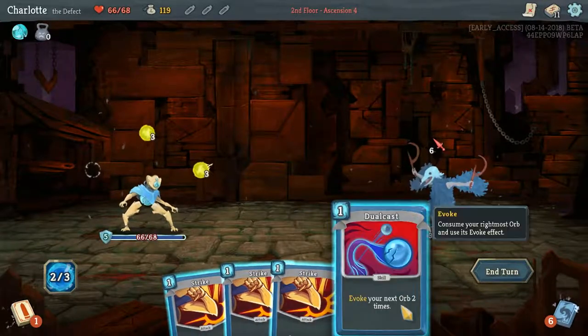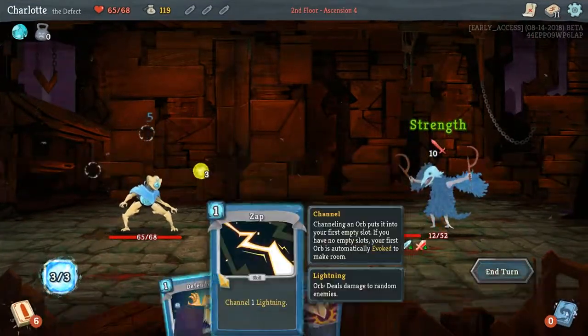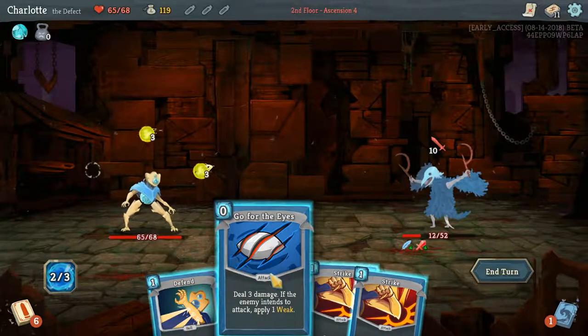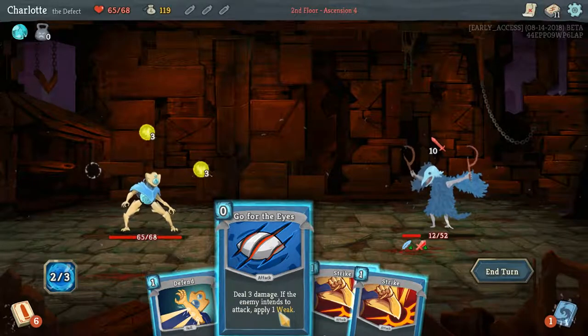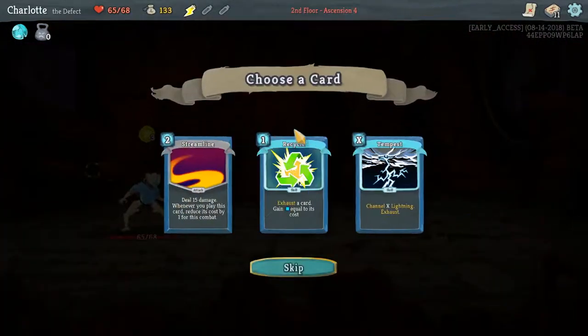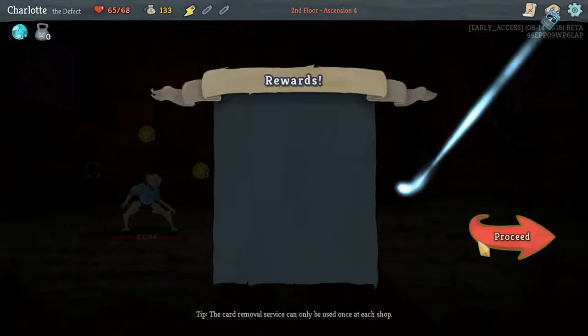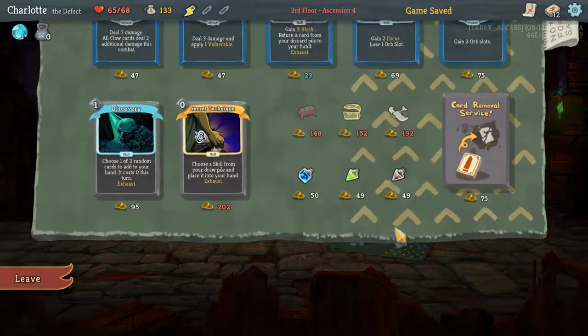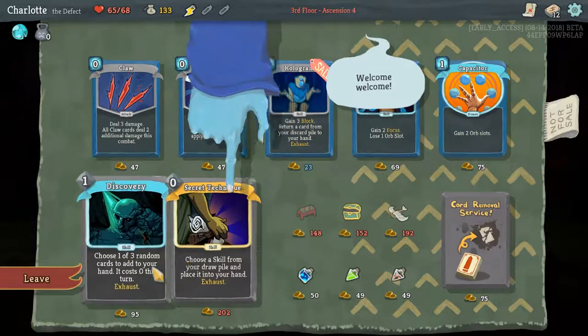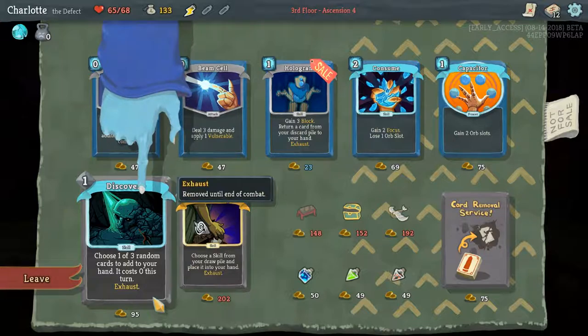We're not attacking so we don't need to defend - wait, you're attacking so we need to defend. Go For the Eyes is really good: doesn't cost any energy to play, applies weak, so he does less damage. Dead anyway, but very useful. I'll take Tempest. Let's see if the shop has anything good for us. Discovery's got new art - oh that looks great!